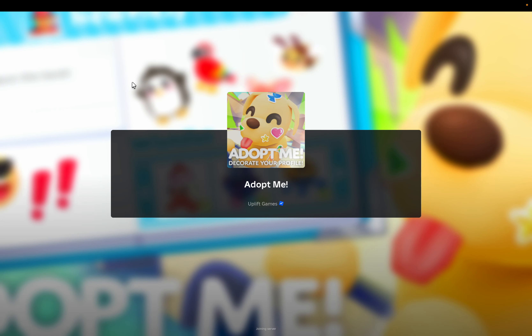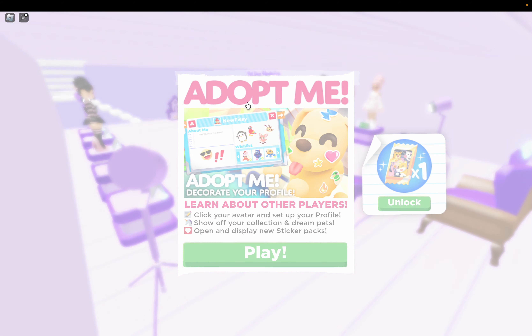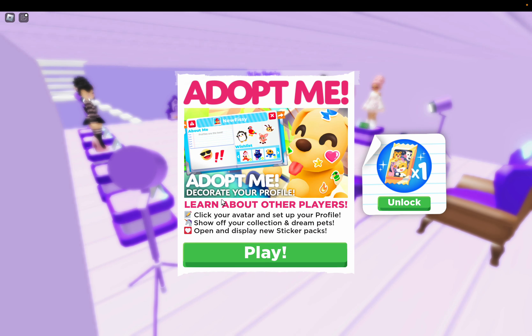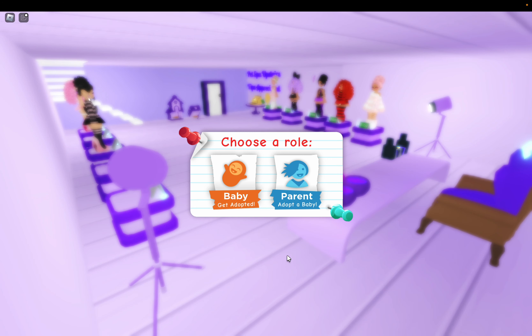Alright guys, let's try one more time. We shouldn't have to keep logging out and logging back in. Learn about other players, click your avatar, set up your profile, show off your collection and dream pets, open and display new sticker packs. Okay.